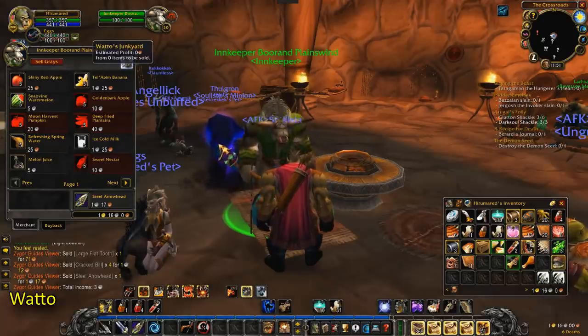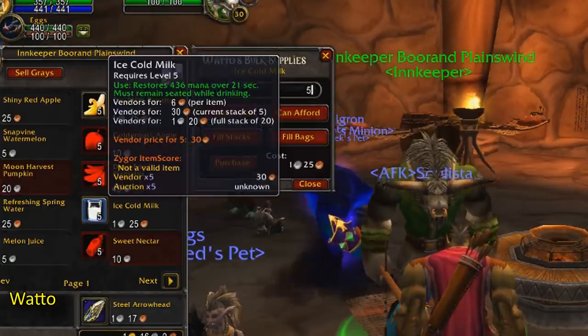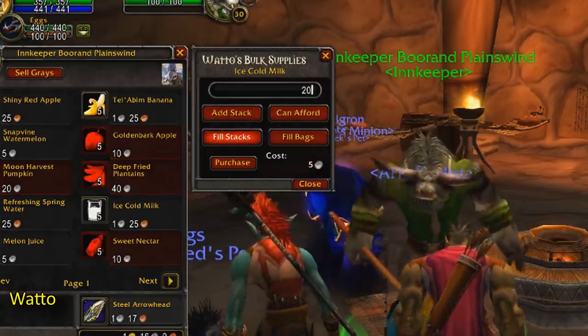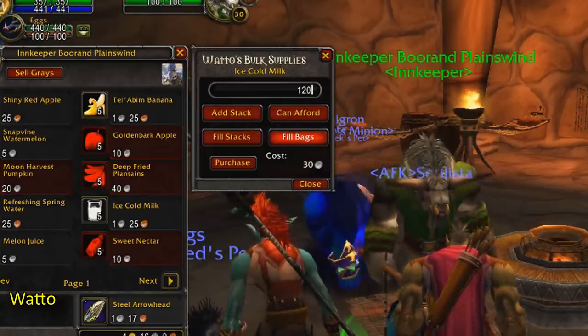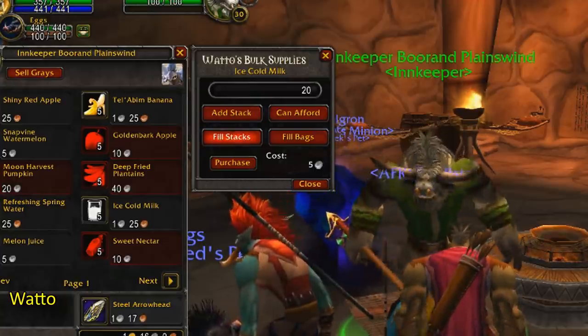Watto. This add-on allows you to buy stacks from vendors more easily — you can hold shift and right-click on an item, and it will bring up a little window with stack size buying options. I think it also has options for auto-selling junk and other vendor operations, but I mainly use it for the stack buying feature.